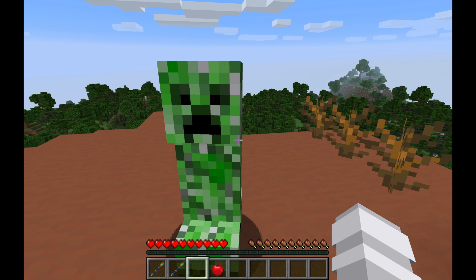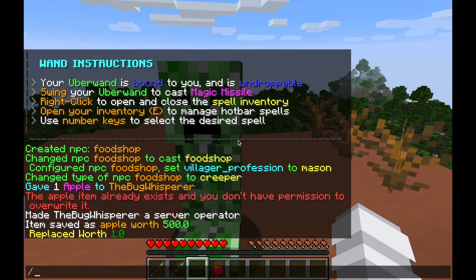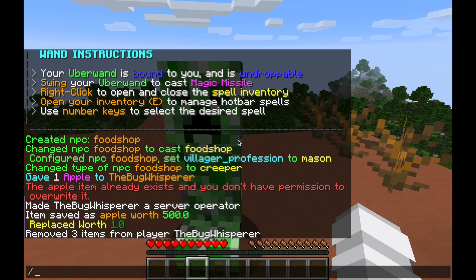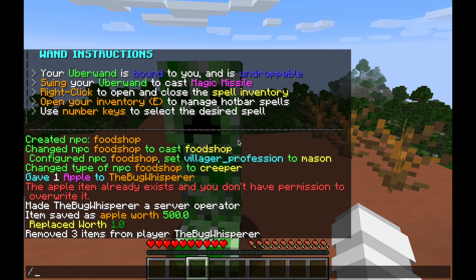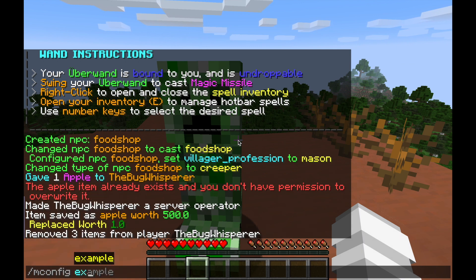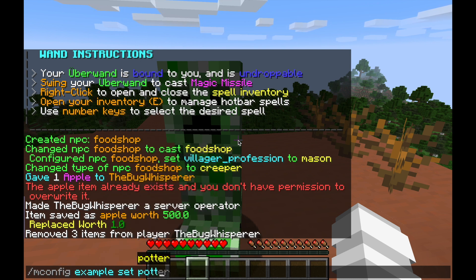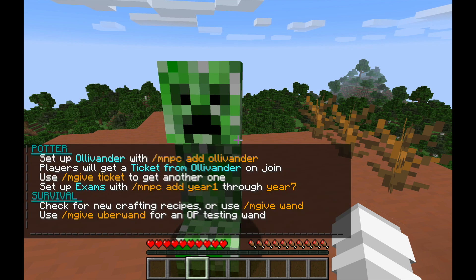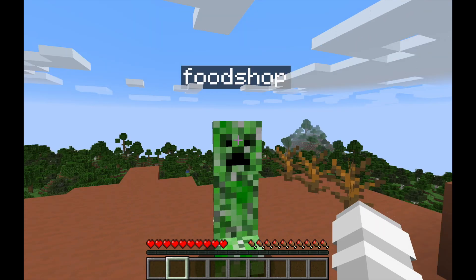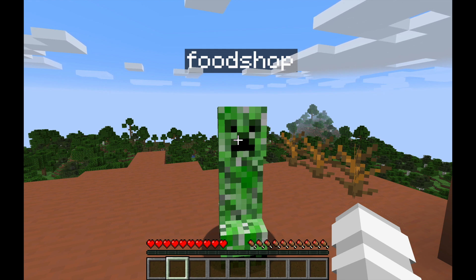Let's switch this up. Do slash clear to get rid of your inventory. Let's say you wanted a Harry Potter themed server instead. Do slash mconfig space example set potter. This is the built-in Harry Potter config, and what we're doing is replacing survival with Harry Potter. The Harry Potter example is a little different — you don't craft in it, because in Harry Potter there are only some very specific people who make wands, like Ollivander.